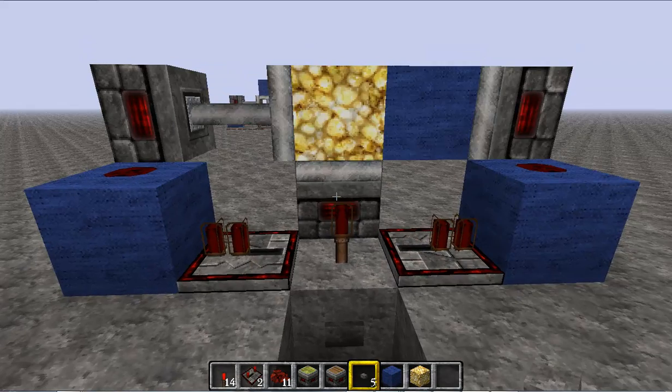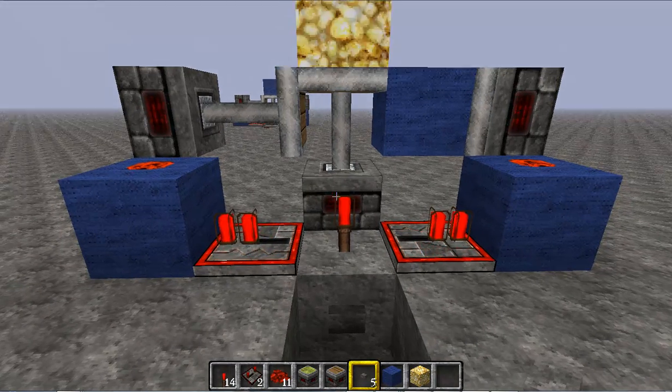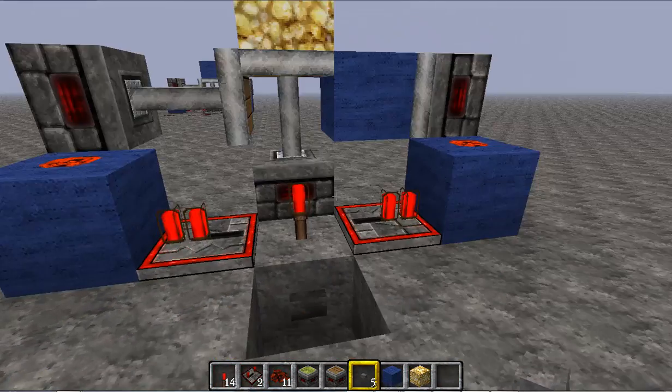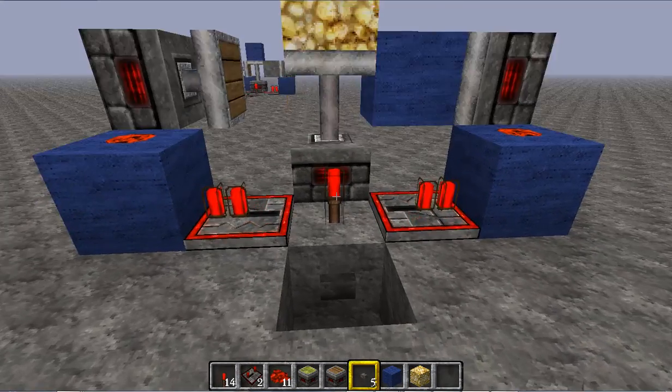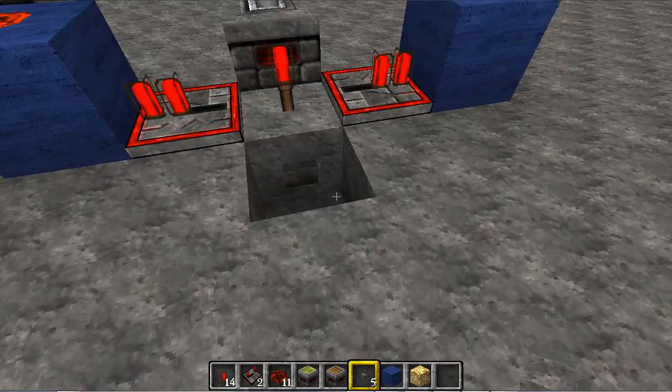So that's one of the basic ones. You can edit this however you want. World save will be in the description. This can be modified for ceilings, walls, you know, whatever. But basically, that's your floor, and that's the other block you want to swap it with.